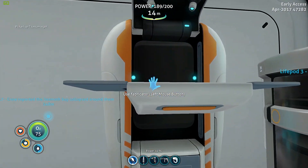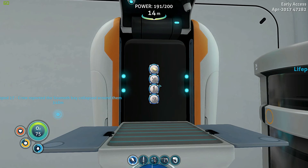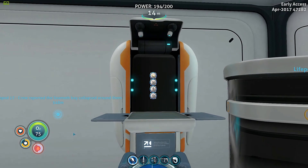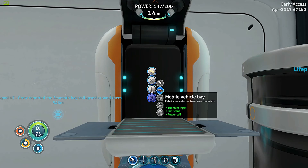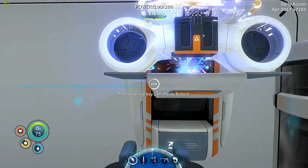Now we'll be able to make the mobile - then it's going to be a whole other thing of searching around looking for parts for the seamoth. It just looks like it's so much bigger than me, like I shrunk all of a sudden. Deployables - bam! We got the mobile vehicle bay - this thing's pretty cool. This is where you craft all of your big items, your big ticket stuff.